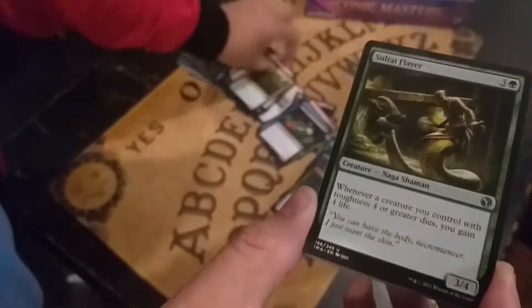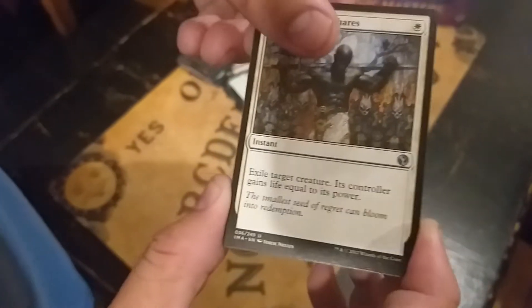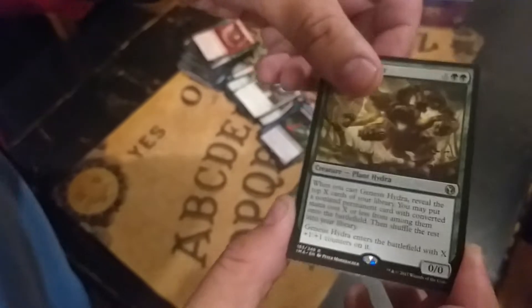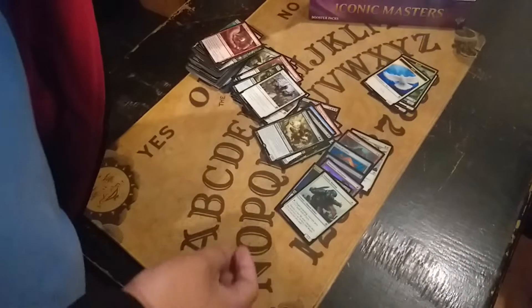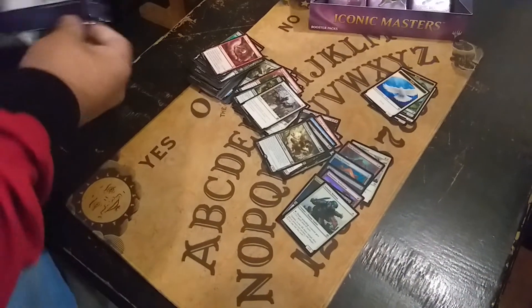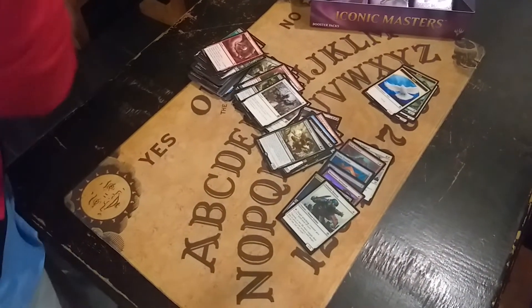Jungle Barrier. Tire Flayer, Tire Flayer. Swords to Closure. And what do we have? Oh! Genesis Hydra. Okay, what's the foil? Nothing — no excitement. So far we are doing good, as far as I can see. We have the Clifty Command, so please be good to us.